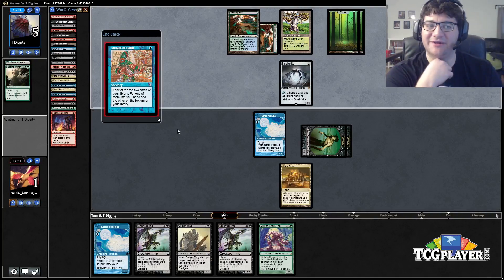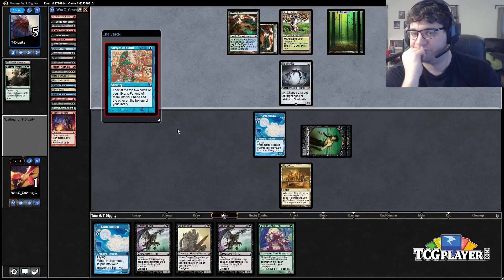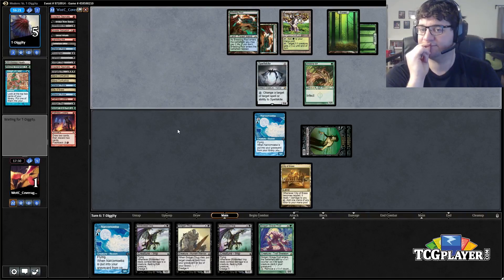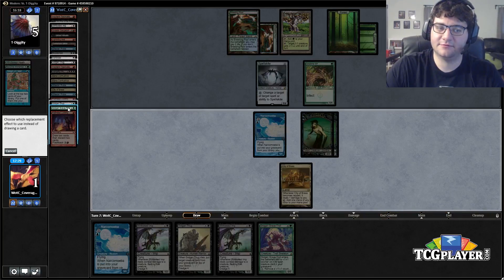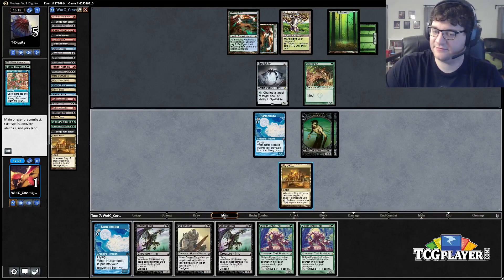We can chump block and make another Zombie which is lethal, so he doesn't have a great line right now. We keep on dredging to try to hit more Narcomoebas. We actually have to keep back multiple blockers — there's no point in only getting in with one since he can pump this to a 2/3.